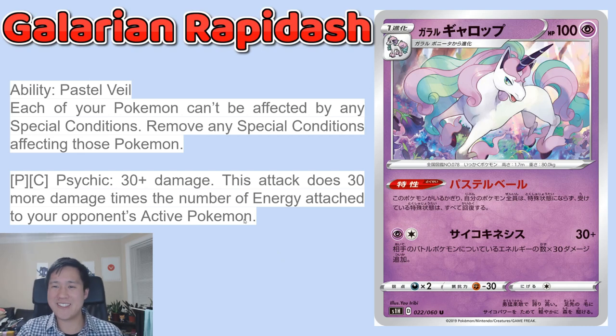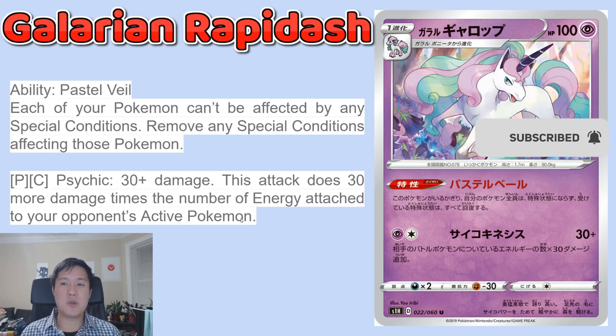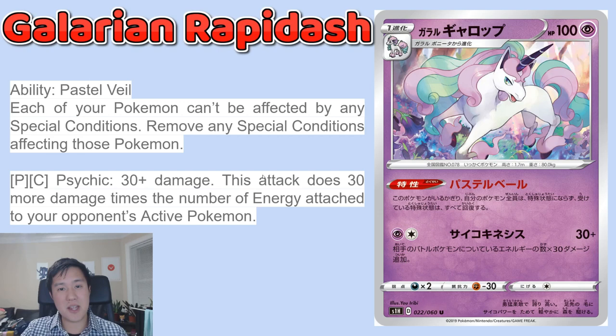Moving on to Galarian Rapidash — shout out to GetRekt. Galarian Ponyta, the My Little Pony Unicorn Pokemon, coming in at 100 HP. Its attack is a typical Psychic attack: 30 plus 30 more damage for each energy attached to your opponent's Pokemon. A lot of Psychic attacks do that. But the Pastel Veil ability: each of your Pokemon can't be affected by special conditions, and any current ones are removed. This is how you continue to use Jirachi without a Scoop Net — slap a U-Turn Board on it so it always returns to your hand, use Stellar Wish, then retreat. Galarian Rapidash unlocks Jirachi again, one of the strongest Pokemon out right now.